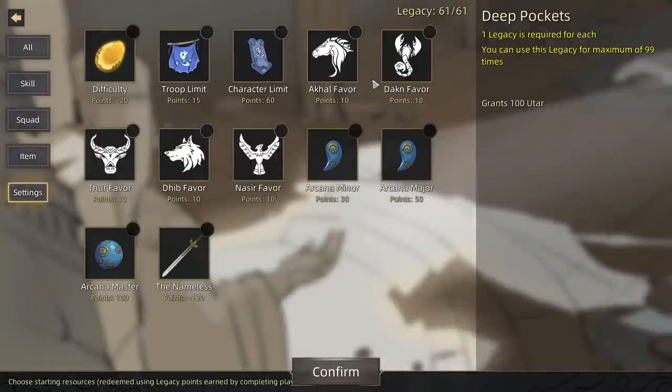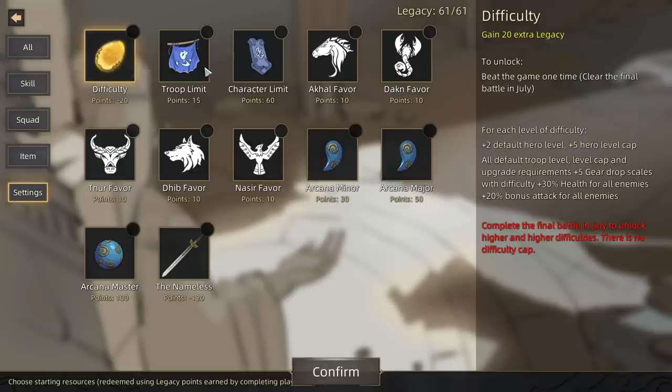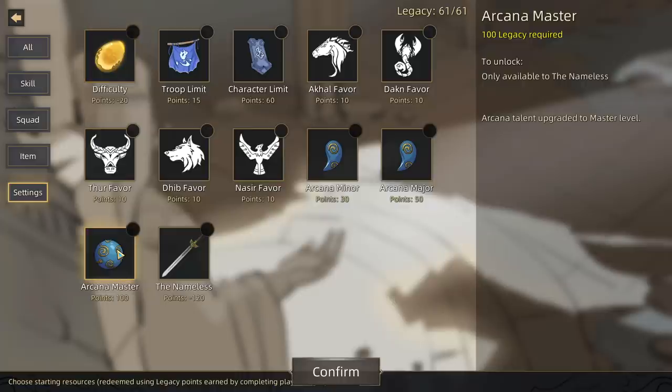There are also modifiers down here. I haven't played a lot of them yet but they all seem to be unlockable. You can make the game harder, give you less legacy points, limit the amount of troops you can have — things of that nature. It'll give you extra bonus points, but we have to unlock it first, so unfortunately we can't get any of this stuff.